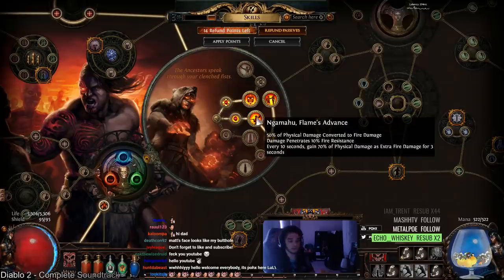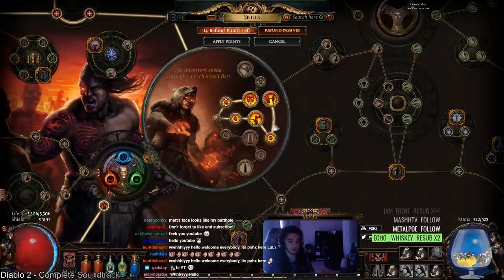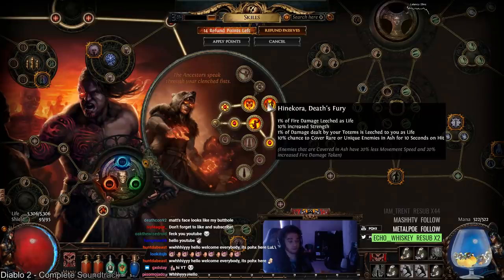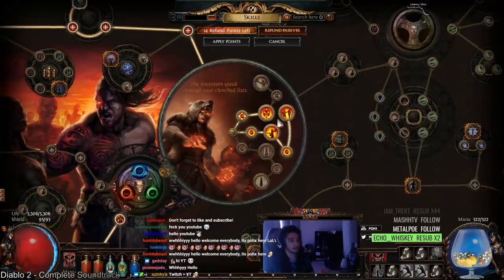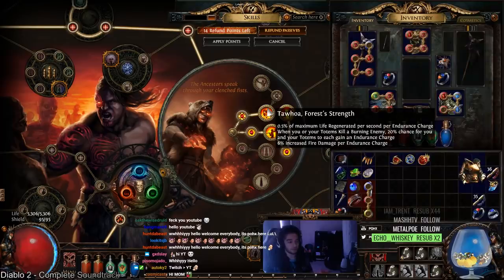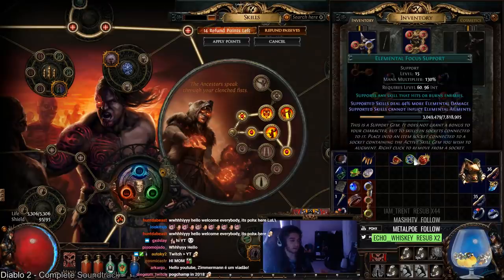Every 10 seconds we get a huge steroid from Nagamu's Flame Advance for full conversion with Fire Pen, which helps us with our single target. Hinakora's Death Fury gives us Fire Leech since we're pure fire. We also get a chance to cover enemies with Ash, which is a multiplier. And then we get Tawaho's Forest Strength, which is really cool because we get Endurance Charges even though we use Elemental Focus in our build because of Herald of Ash.